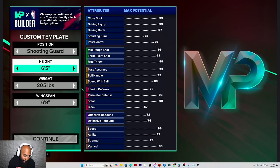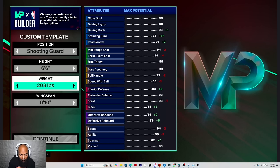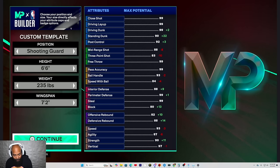Go ahead and make me 6'6". Go ahead and make me 250 pounds — goddamn fat-ass, man. Oh, you can't — only maxed out at 235. It was crazy. Okay, alright. Try to give me a 7'2" wingspan real quick, see where we are. Alright, those are your caps on the left side.